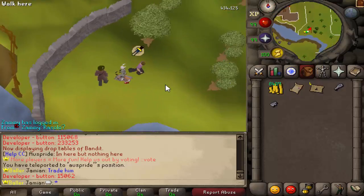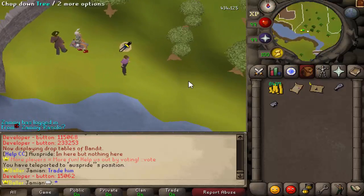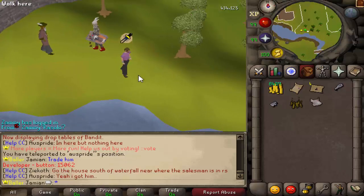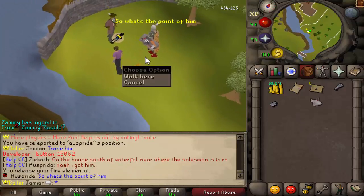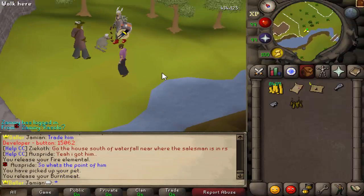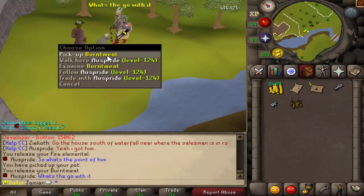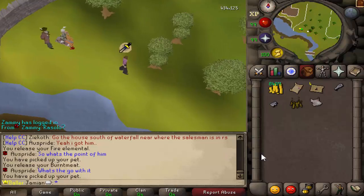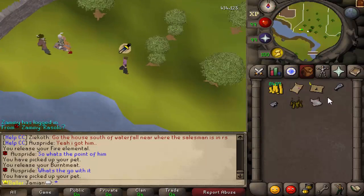The next update: the newest skilling pets. The cooking and smithing pets were released. We have the Eternal Flame, which is the smithing pet, and Burnt Meat, which is the cooking pet. Those are in-game — I think they're both 1 in 5,000. You can get the smithing one from smelting and smithing, and the cooking one is just from cooking. The next three will come out soon: hunter, fletching, and crafting.